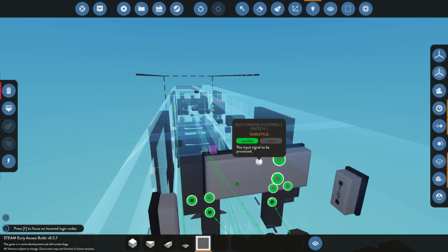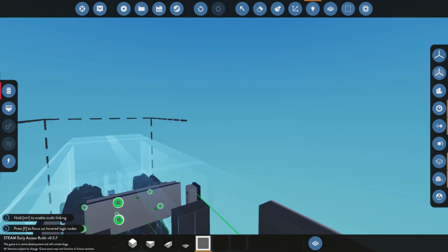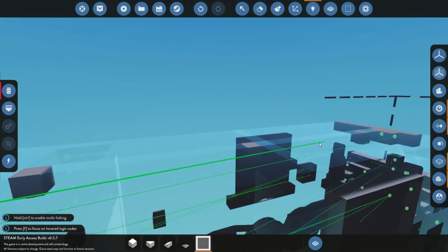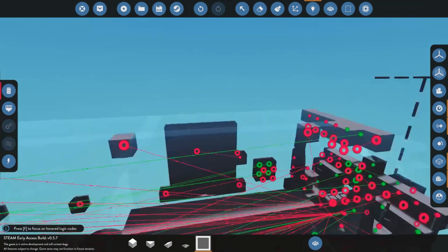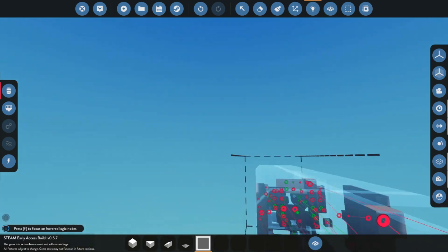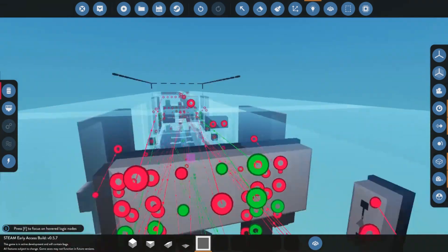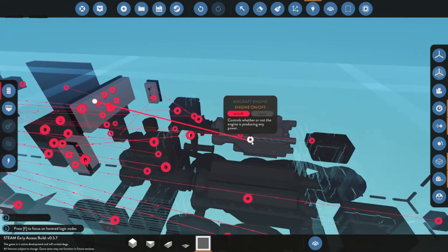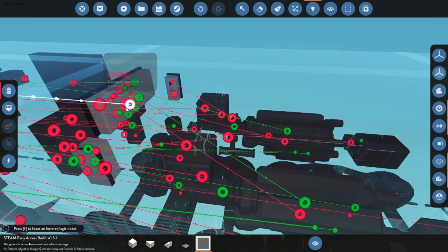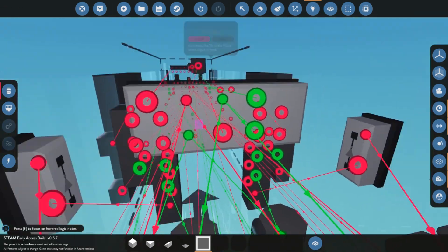The throttle for this is going to run to our throttle on the roof here — that needs to be the input for the throttle. Then the input for the clutch is going to run to our clutch down here. Our switch value is going to run to the switch, and our starter value is going to run to our starter on the right here. We also need to connect up the outputs — the starter is going to go to each side of the engines, our throttle is going to go to the engines as well, and our clutch output is going to go to the clutch on each side.